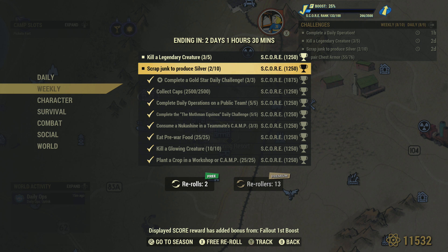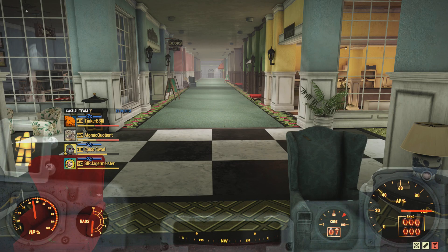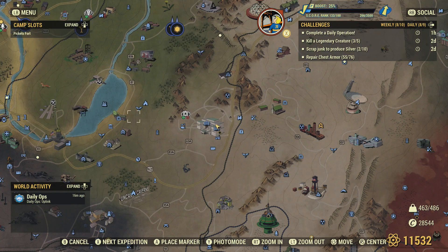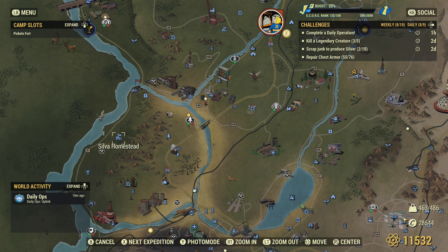There's silver all over the place if you're looking for it. One of the places I know for sure: if you head over to Sylvia's Homestead, in the house on the top floor in the bedroom, on the cabinet there are two silver lockets or watches that you can grab for silver. The silver lockets are pretty common around the wasteland, so if you're just scrapping and finding stuff, you probably have some in your collection.